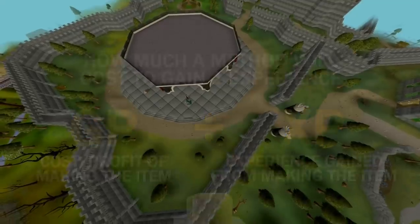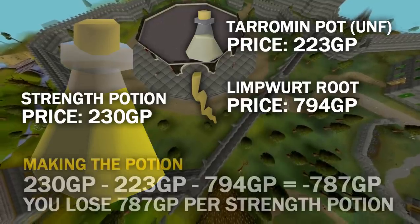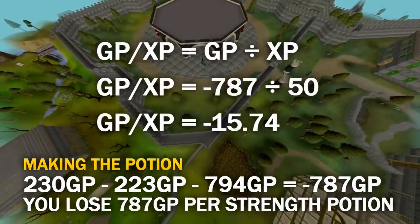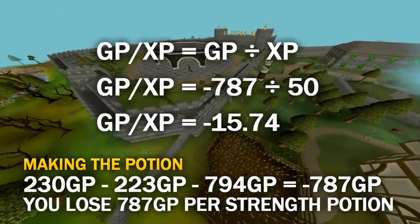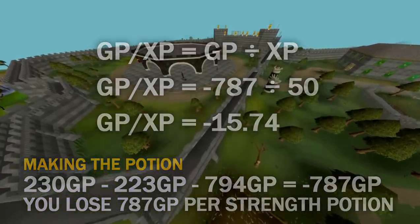For example, let's say you're making Strength potions. To make them, you spend money on and consume an unfinished taraman potion and a limpwort root. Overall, it costs you 787 coins, and you gain 50 Herblore XP. That makes the GP per XP 15.74, so for every million Herblore XP, it's going to cost 15.74 mil, which is far more expensive than the pathway I'll show in this video.